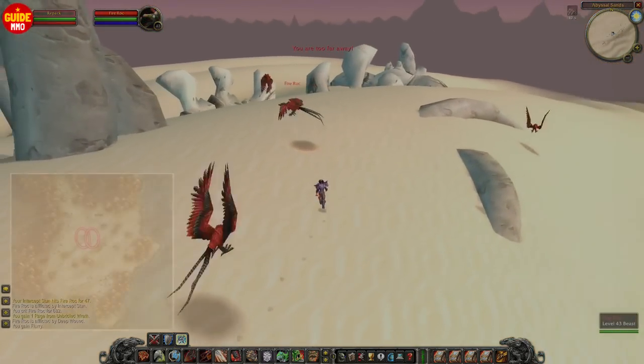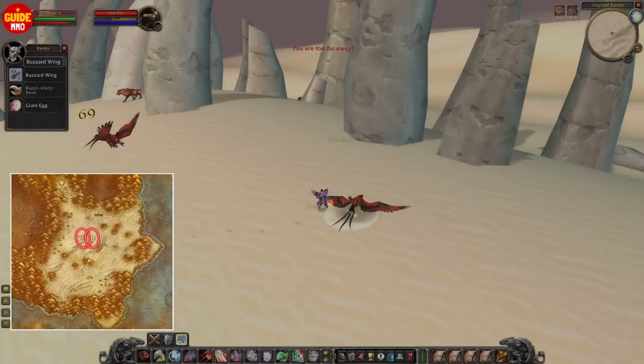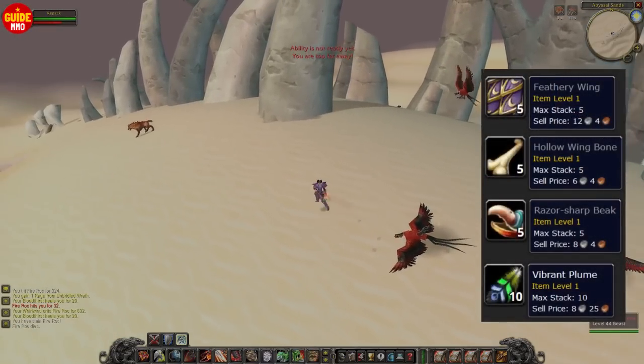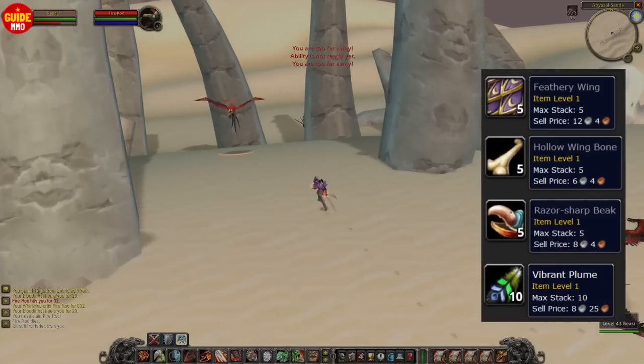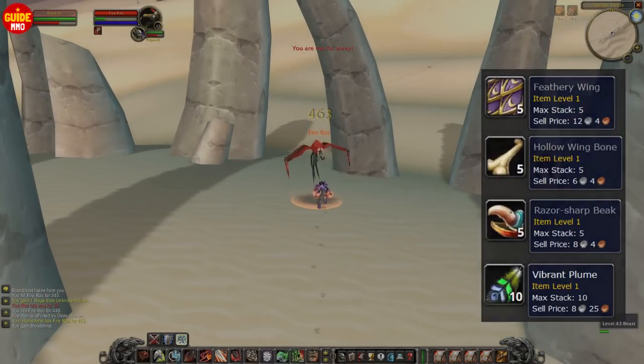In Tanaris, there are a couple of spots where you can farm these fire rocks. You can start this at around level 41 or 42. They drop 4 different items that vendor for a decent amount — anywhere from around 6 silver all the way up to 13 silver for each item.